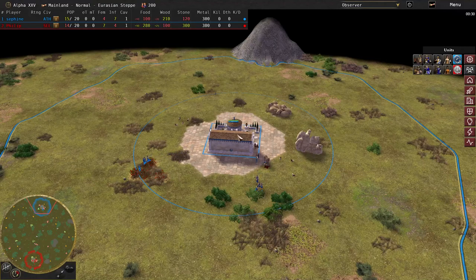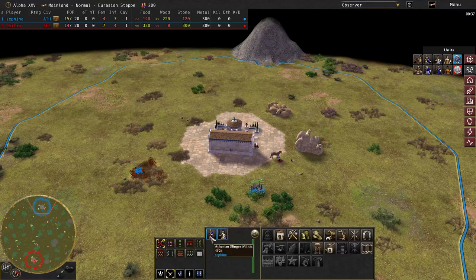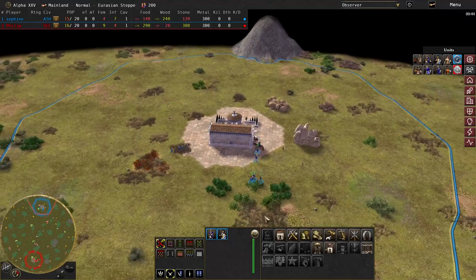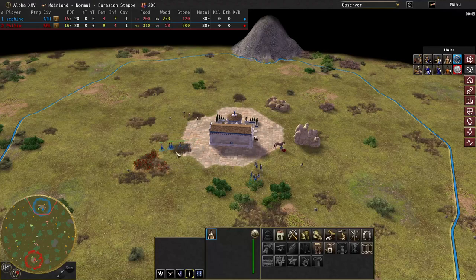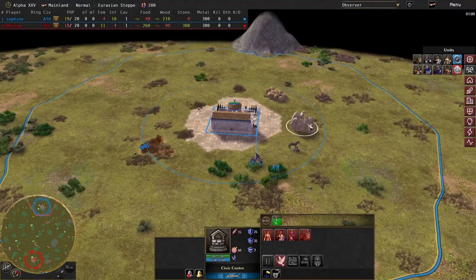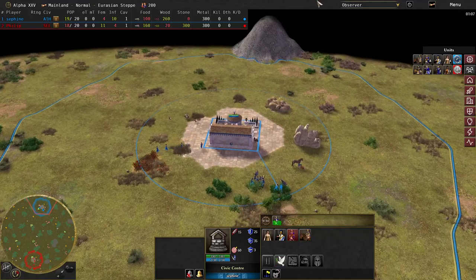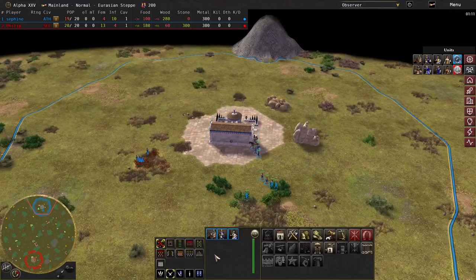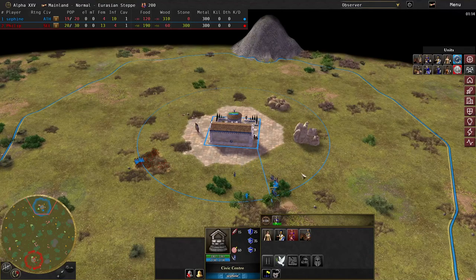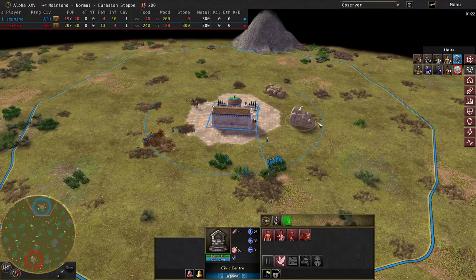We currently have a production queue going straight for slingers. The slingers are heading out at the moment — she has five slingers already. It looks like she made two straight from the off, heading straight to wood. We've got four women just gathering berries. Three slingers about to come out and another four queued up. Slingers need 30 stone here, so she's used all of the starting stone for those slingers, giving her a total of 12 slingers.